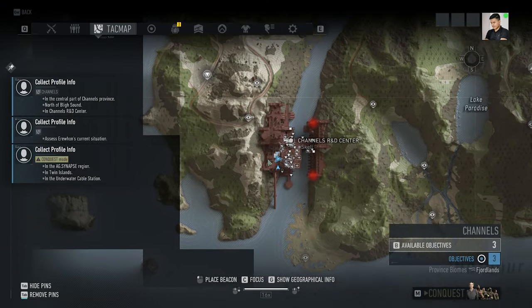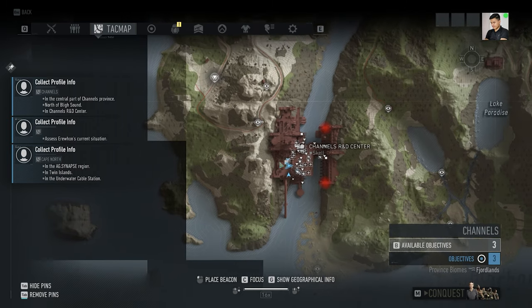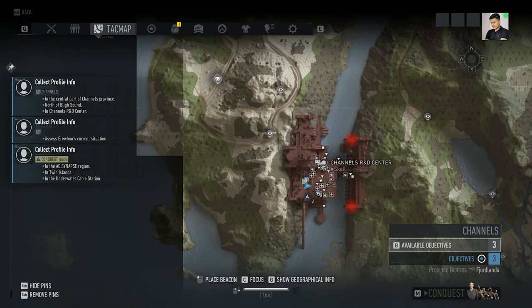I have seen many players trying to find tricky ways to get inside. Right now I'm playing on PC so there is no other way to get access inside, and I have to collect the profile info. The location is Channels Province — again, Channels Province, north of the Bly Sound.